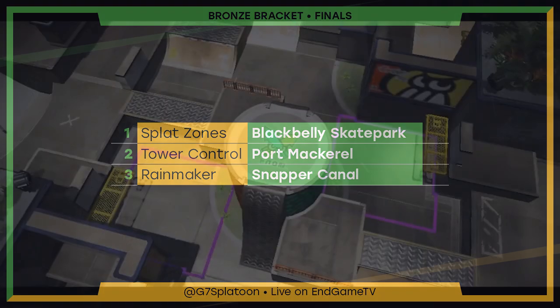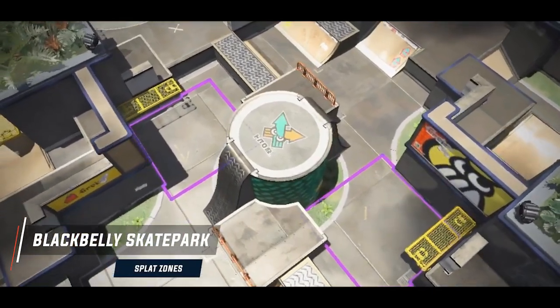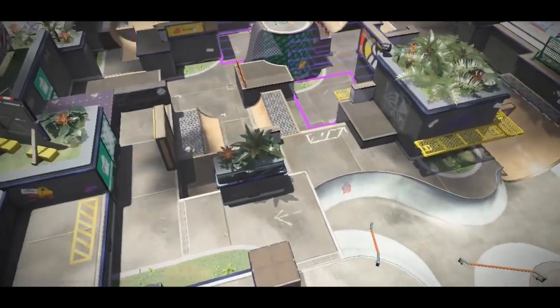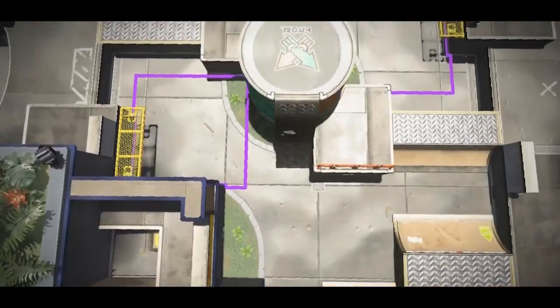Short-range weapons work very well on this map, as well as mid-range weapons. You don't want only short-range weapons — you need a couple of those mid-range to lock down and assist in the team fights, but short-range weapons are really nice on this map. Again we see the Luna Blaster coming out.